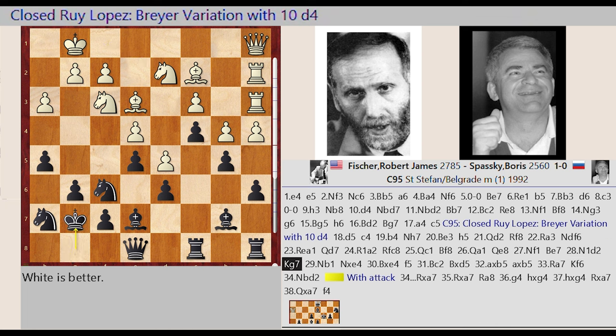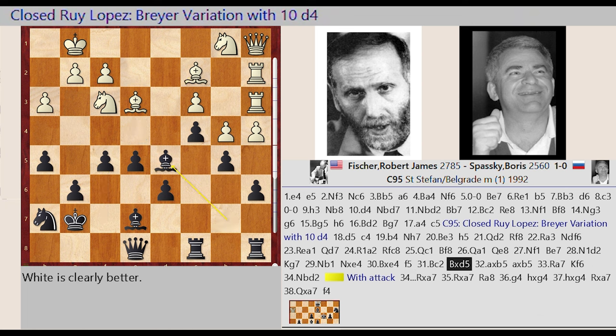King G8 G7. Knight D2 B1. Knight F6 captures E4, Bishop C2 takes on E4, F7 F5, Bishop E4 C2, Bishop B7 captures D5.